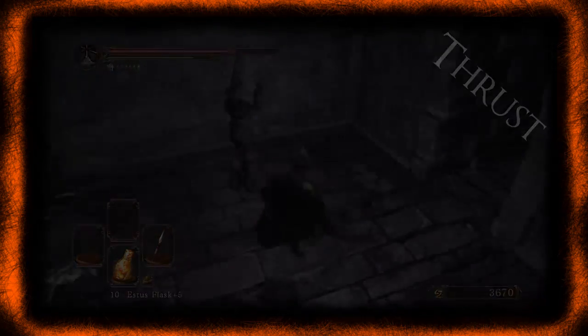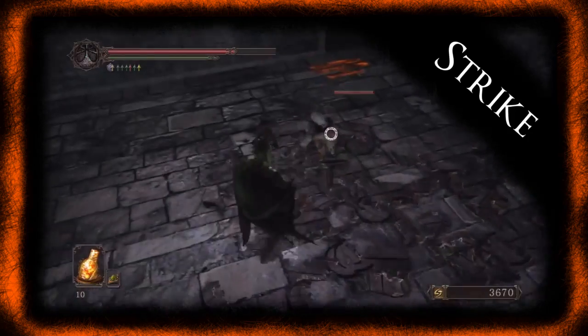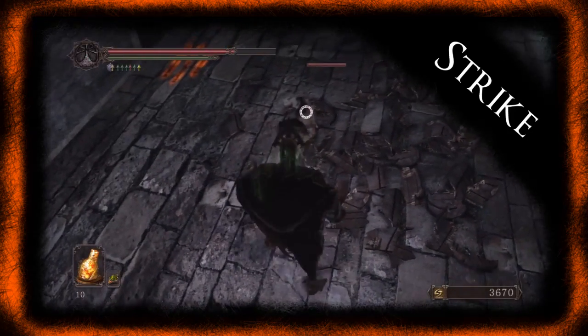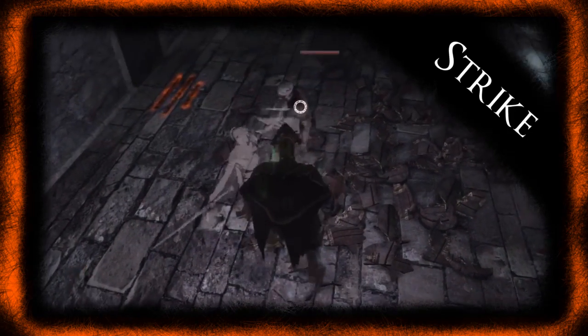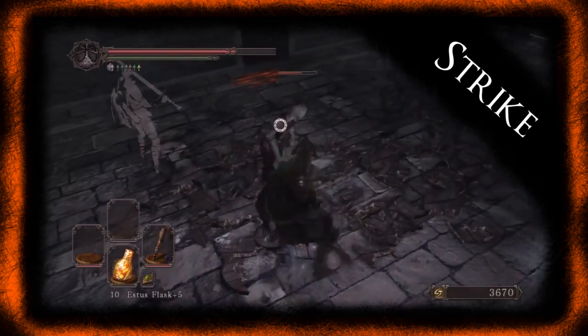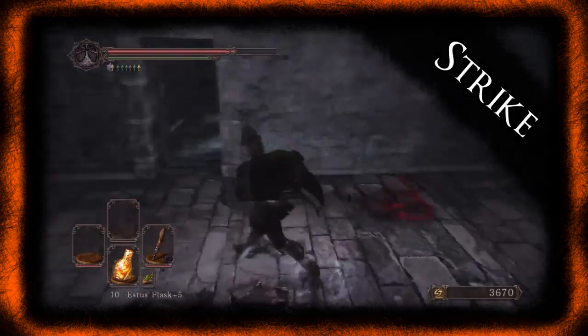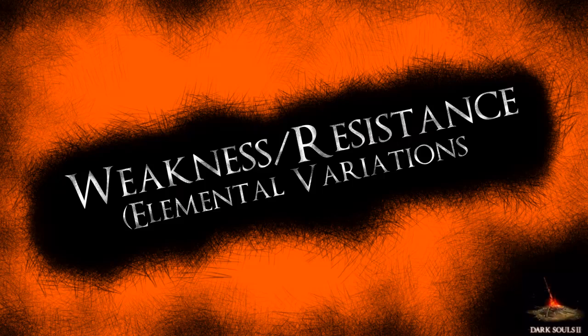You might want to stay away from strike weapons, although these guys have really low defense anyway. What you want to do is kill them in two hits, so you don't really want to stay around for long. You should be able to kill them with anything really, but if you're having trouble maybe it's because you're using a strike weapon — the other two are a better choice.